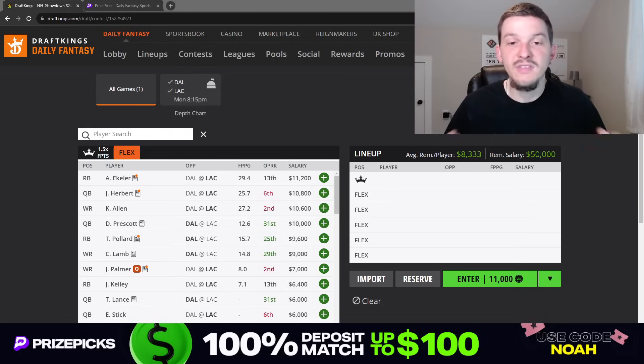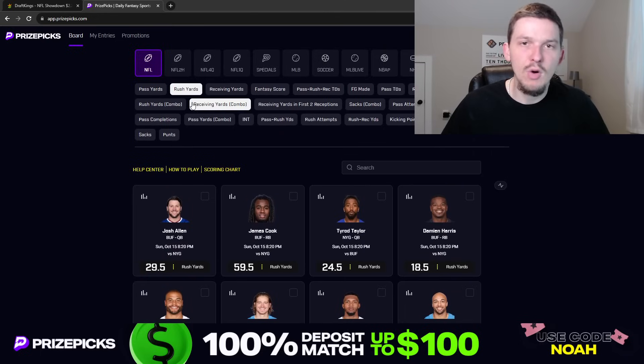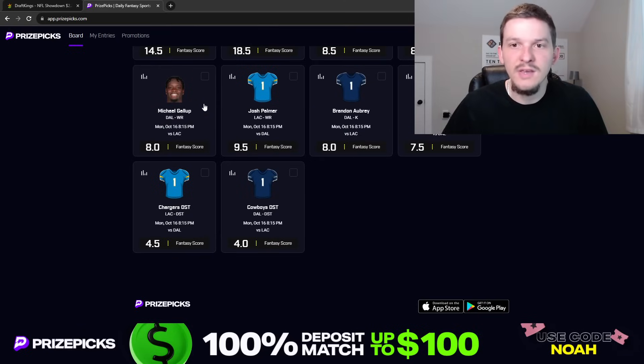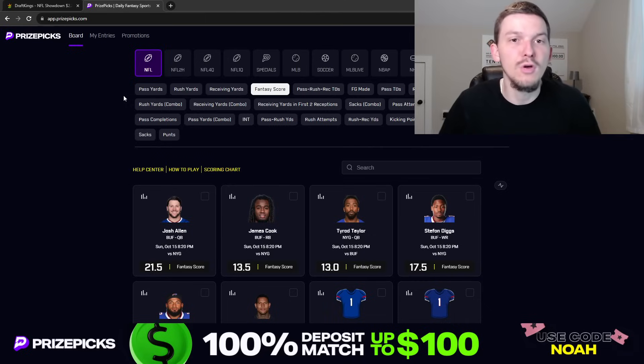Before we get started with the breakdown, if you guys do enjoy these DFS videos and they help you out, please hit that like button down below. Make sure to hit that subscribe button as well if you have not yet. Also be sure to check out the sponsor of this video, PrizePicks. PrizePicks is a player prop site — it's a DFS site but they're more focused on player props. On PrizePicks you're just picking more or less on a player's projection. You're not competing against other players or building out lineups like you do on DraftKings. You can see props already posted for Monday night's game. If you don't have an account yet, you can sign up using promo code NOAH and you'll get your first deposit matched up to $100.